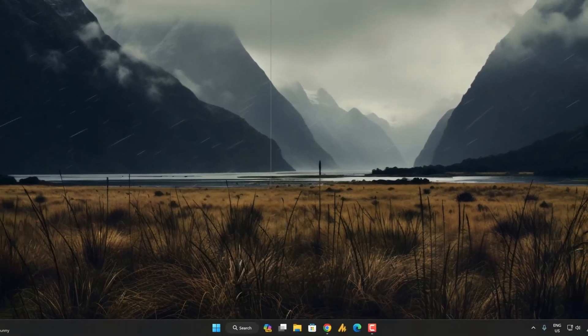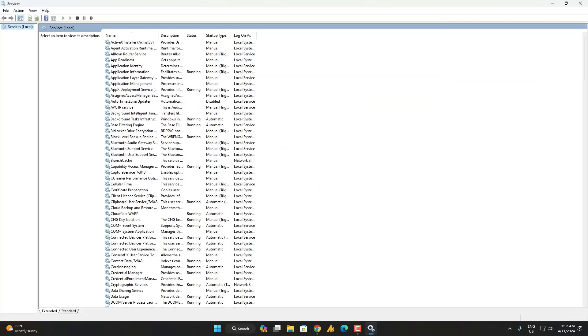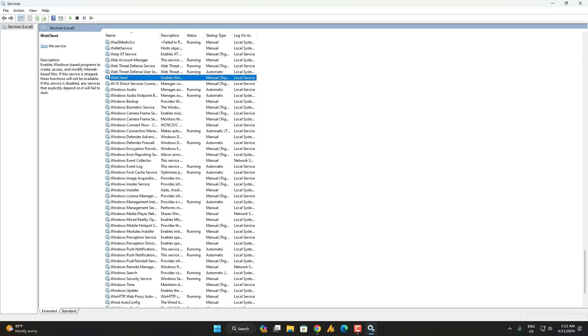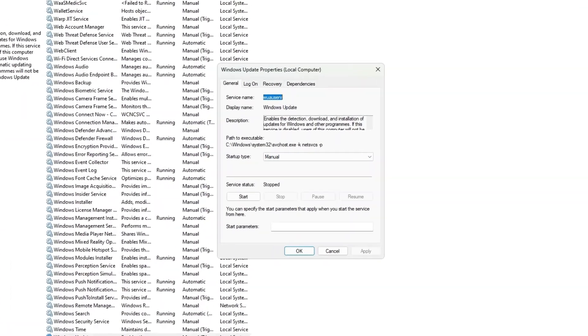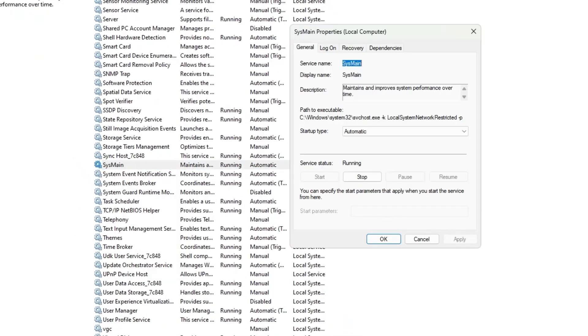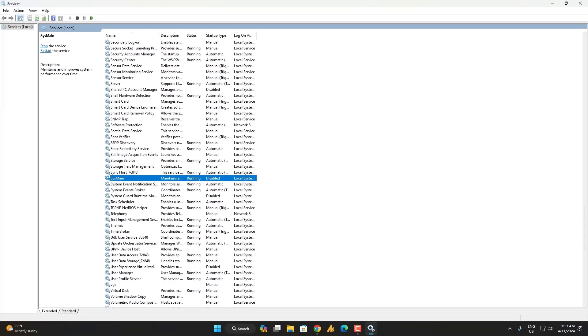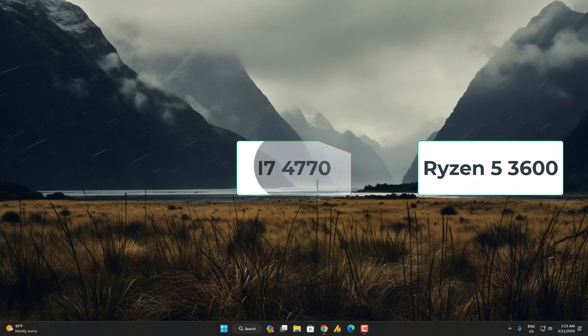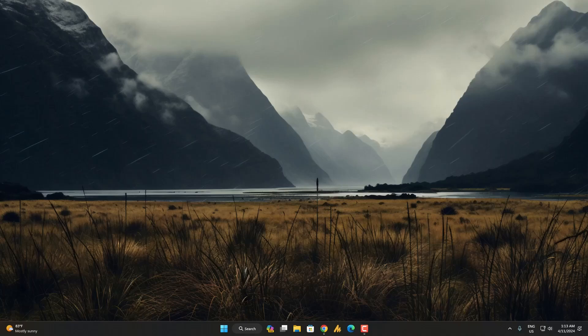Step number six: Services tweak. Search for Services and hit Enter. Two things are important here: SysMain and Windows Update. Press S on your keyboard to navigate to SysMain, then right-click, go to Properties, set startup type to Disabled, and hit Apply. Do the same for Windows Update — press W to navigate to it, double-click, set startup type to Disabled, and hit Apply. Tip: if you have a low or medium-end PC, restart before gaming, disable these services, then enjoy. This tip is very effective — I used it when I had older hardware.